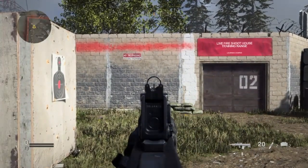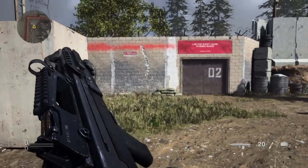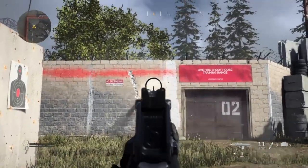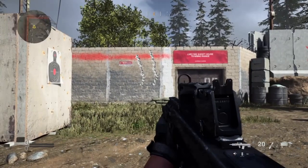Next up, you have the Odin — just so you guys can see what the recoil patterns of the different guns look like. Pretty much the same recoil, pretty vertical. When you crouch down, it's pretty much the same — maybe slightly worse, but at least it's consistent.